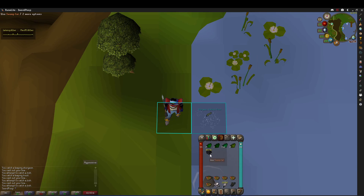How the method goes is that from the swamp tar to the space below it, you have to click real fast. You have to click this area and then on that next tick, you'll have to click the fishing spot.